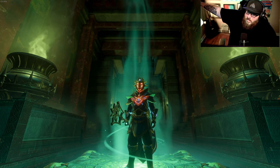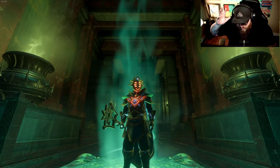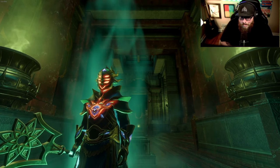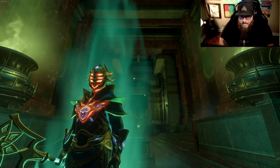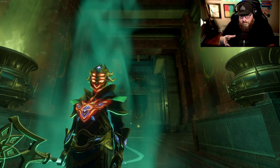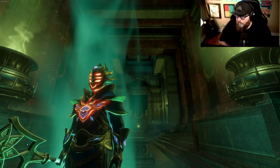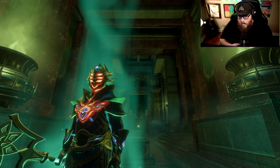Two more final tips: skeleton spawners. You're going to start seeing them in the second, third, and fourth hollow halls onward — not in the very first one. They look almost like an iron cage. Make sure you destroy them or they will continue to spawn skeletons — both regular skeletons and the heavier ones that are much tougher. Also, arrows do no damage to those spawners.